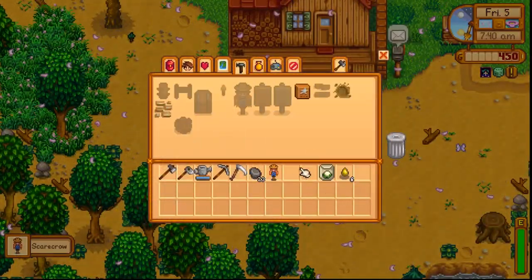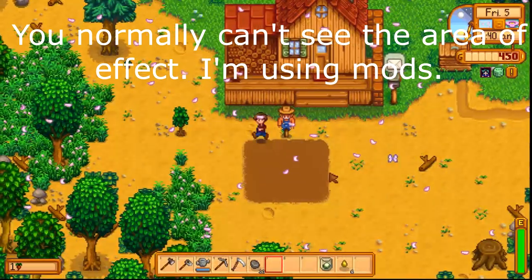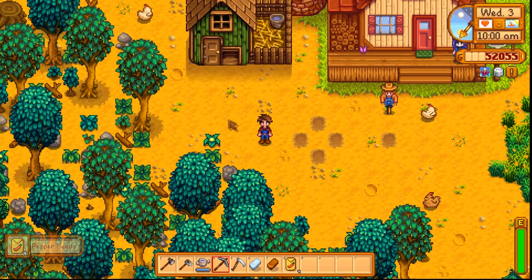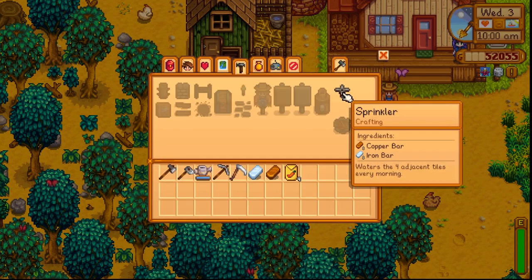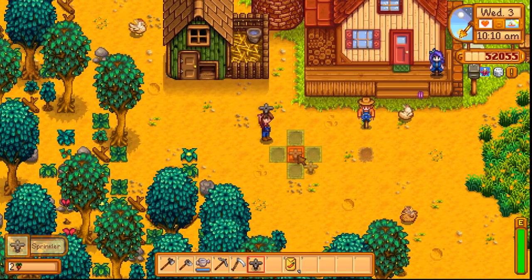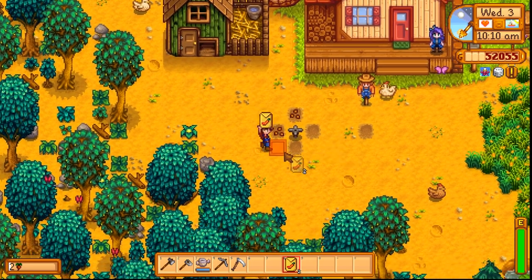Once you hit level 2 farming, you'll be able to craft scarecrows, which makes it so crows can't eat your crops in a pretty large area around the scarecrow. As soon as you can, craft one and plop it down near your crops. As long as you're consistently farming, you'll unlock the ability to craft sprinklers before too long. They'll keep nearby spaces watered so you don't have to do it yourself — a must-have for anyone planning on using most or all of their farmland.